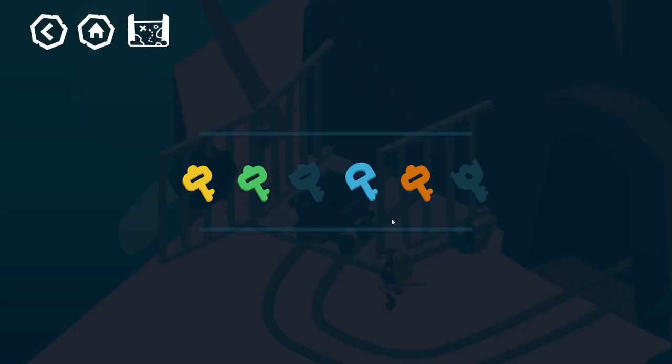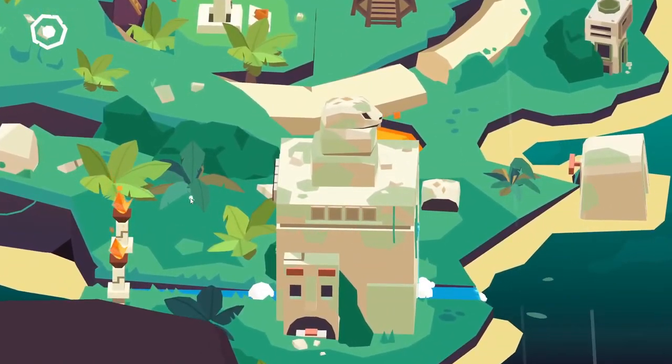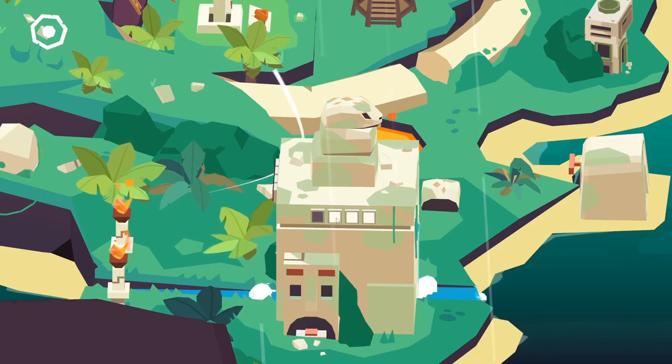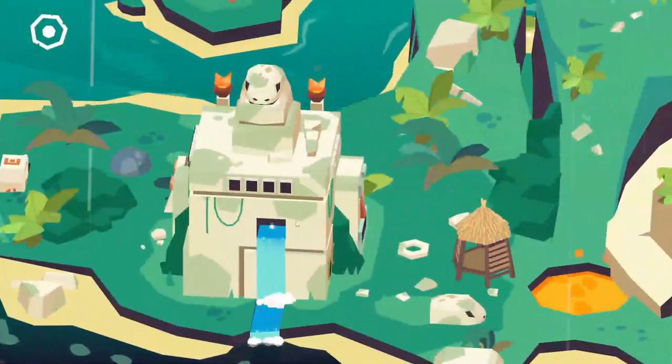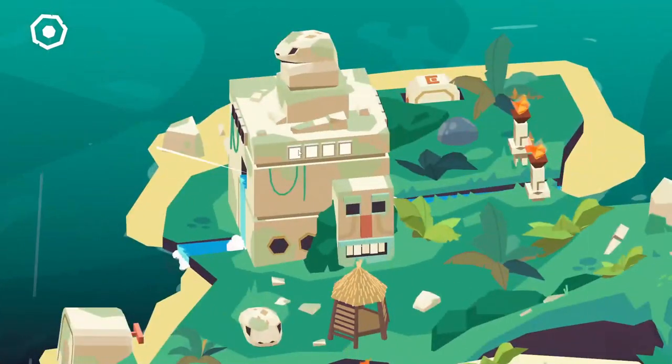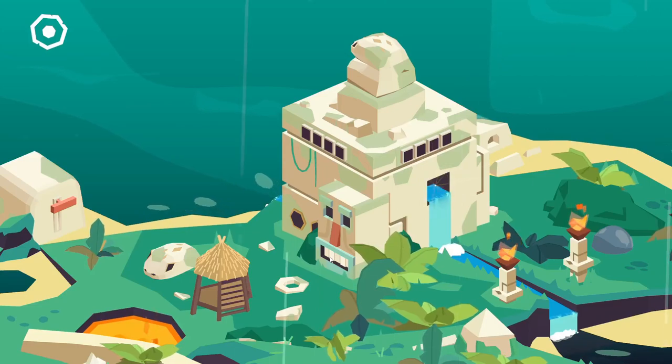There are also colored keys to collect and in order to perfect the game and 100% it, you need to find all of them and use them. However, they are not always required in order to move on to the next level. Sometimes you can even find them in other levels, but that is for you to find out.